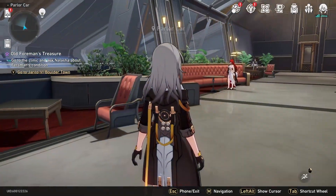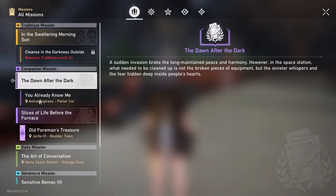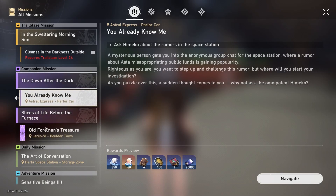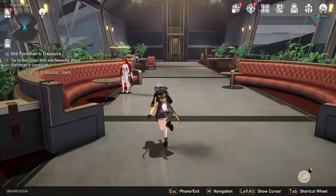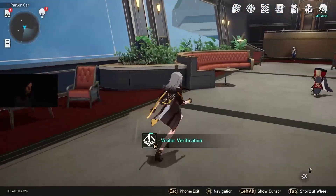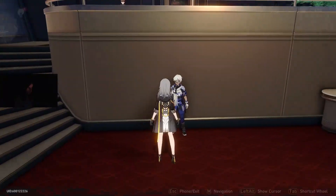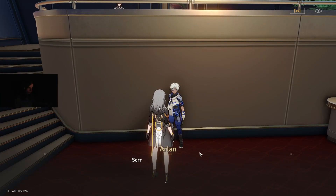Next, up in the Parlor Car there are companion missions — not the main story, but fully voiced side quests. When you finish each of these, the character involved will show up on the Astral Express. I've already done a couple so I'll show them on screen. This isn't new information, just a note if you didn't know about it.